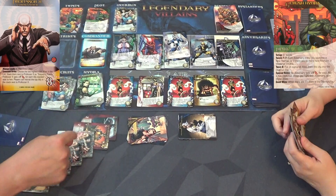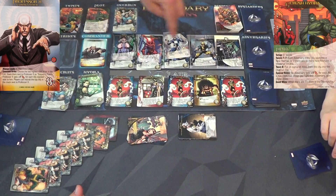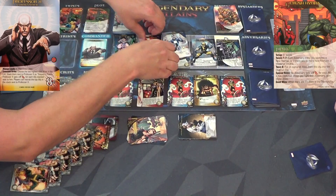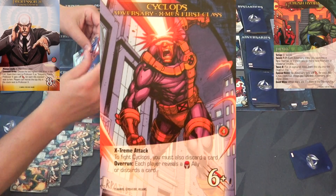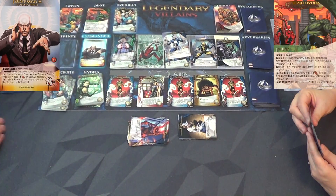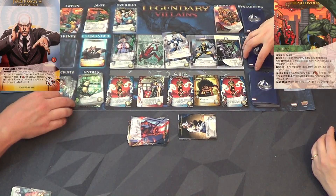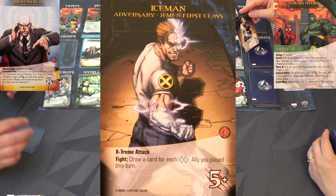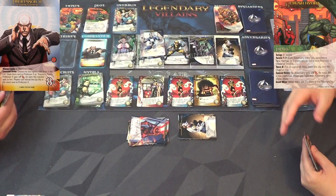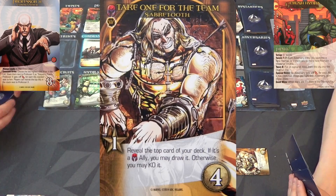I'll take out Cyclops - discard one when fighting, that works. Those go into my discard and I have two recruit left, so I'll get another new recruit. New Recruits rock - they totally fixed the Maria Hill issues in my opinion! I have Iceman with Extreme Attack, but I just took Cyclops out of the city which is good. He doesn't have any allies under him yet. I'll play Take One for the Team Sabretooth - if it's a brotherhood ally, draw it. Boom!